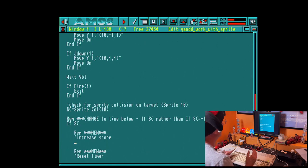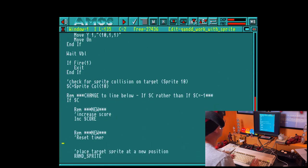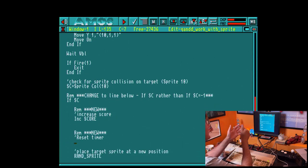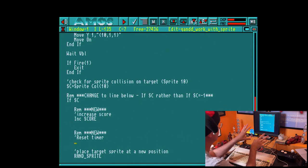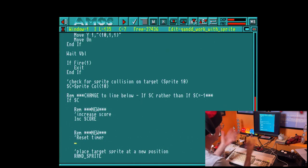Now we need to increase the score. I'm just going to do 'inc score' — that will increase my score value, so as soon as we do the collision detection we're going to increase the score. Then what I want to do is reset the timer, because when you've made contact with the character you're trying to hit, your timer needs to reset — otherwise it's unfair. We've got five seconds and that's not enough. So I'm going to set timer equals minus 300.